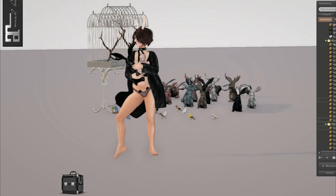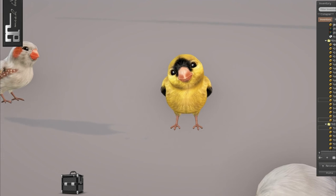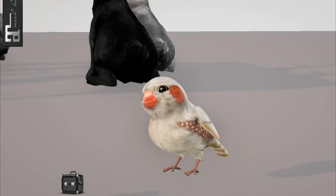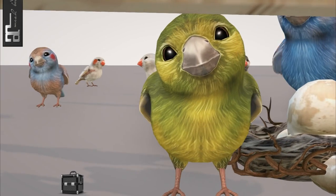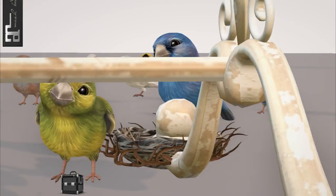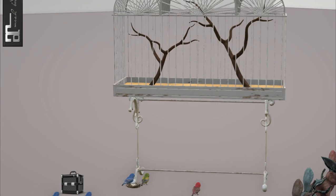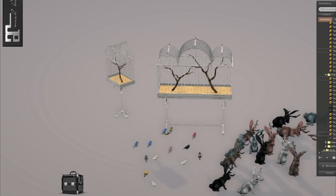That's when I realized I wasn't recording — when I brought out all the finches from Extraordinary. Look how beautiful these are. That's one of the rares — they're so pretty. My favorite one is obviously the green finch, because I am a Sweeney Todd fan and I love musicals. This is the Epiphany exclusive if you turn in your 25 points — the one in the nest. And there's also these cages. There's one cage, and there's the other one.